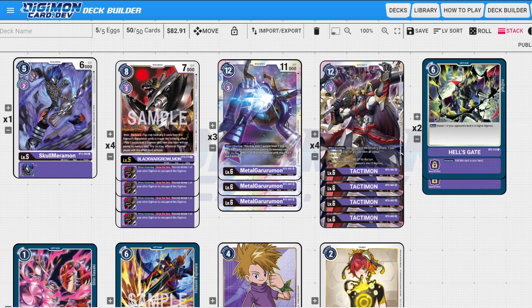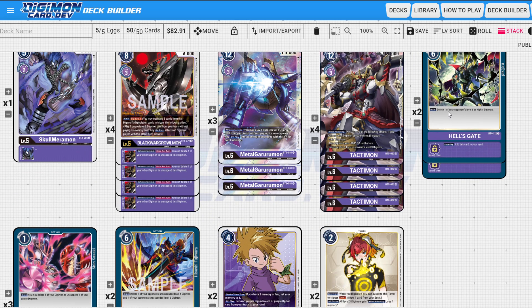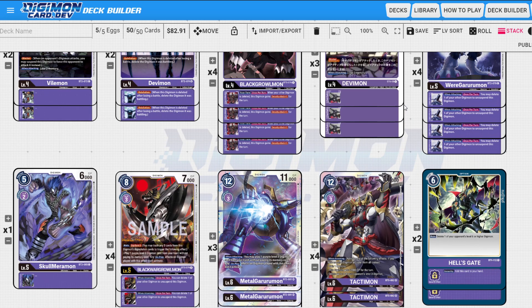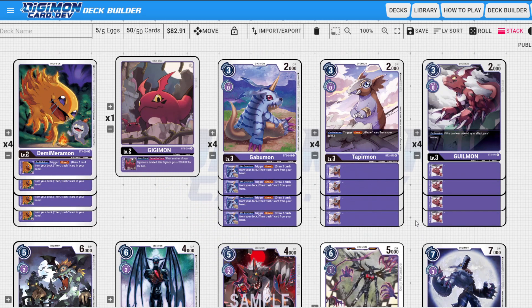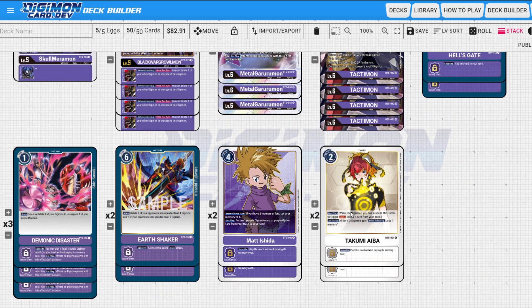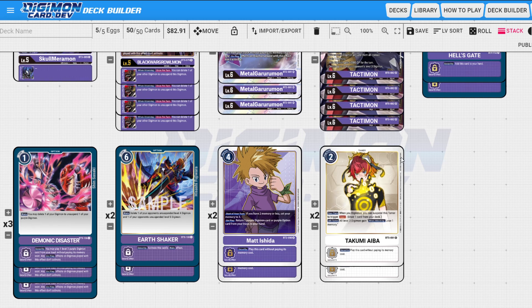Another thing you can easily do is throw in more Hell's Gate and Earthshaker — both are amazing. Earthshaker removing a level four and a level five on the board is really strong, and Hell's Gate removing any level six or higher is really good. I think my initial testing steps would be: one, figure out which digimon I do and don't need; two, try out three Matt and see if I like it; and three, try Millenniumon.